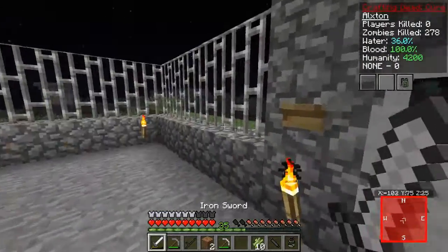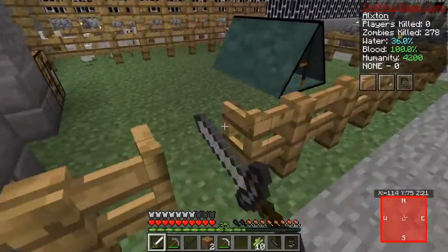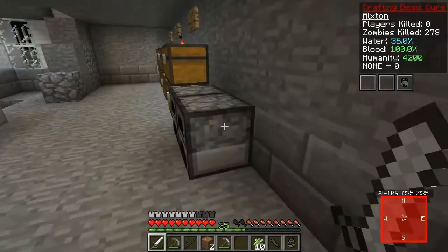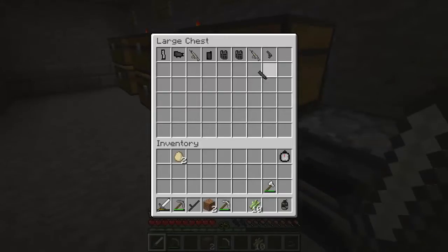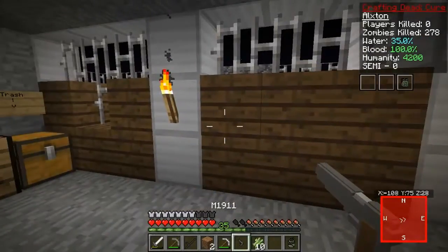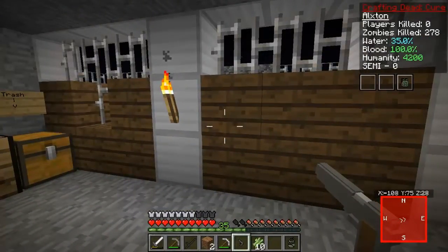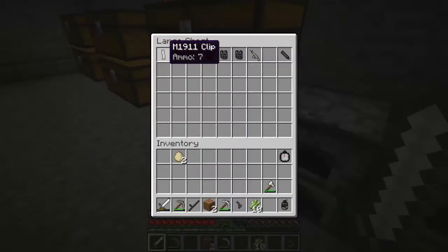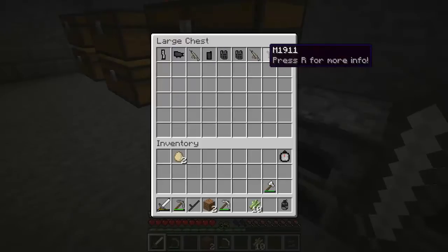We are all safe and good to go. We successfully got the sugar cane, we do have plenty of chickens, and we did get ourselves a suppressor — though no ammo. We do have 5 ammo for a DMR, and we have an M19. Wait — do we have that gun? We do... but it's not working. I'm not sure if it needs an update to work, but I'll figure it out.